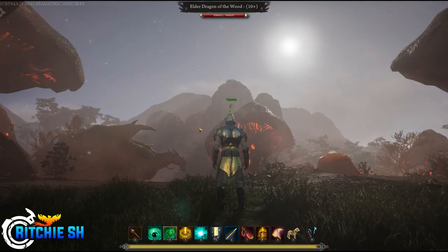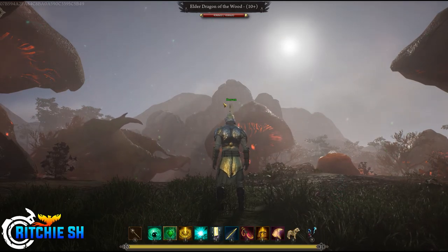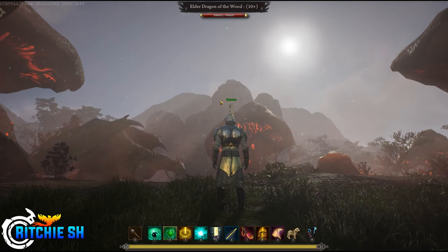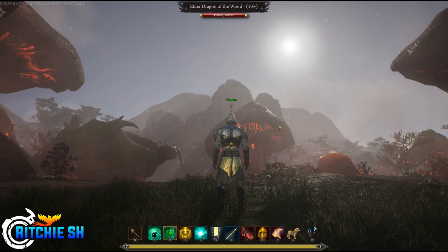In Alpha 1, the siege system might work a bit different than you'd expect in the final game. The coding for this has been taken straight out of the Ashes of Creation Apocalypse engine, ready for Alpha 1 testers to give their feedback on.